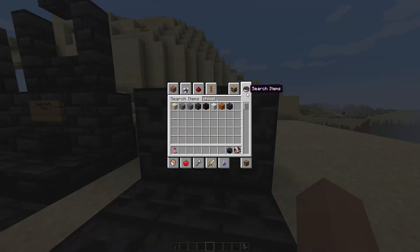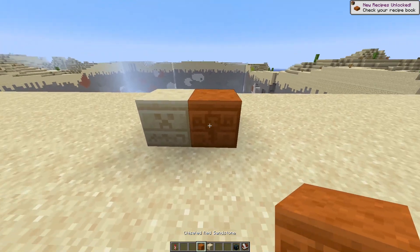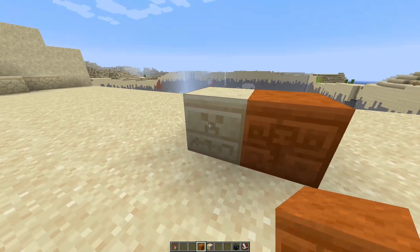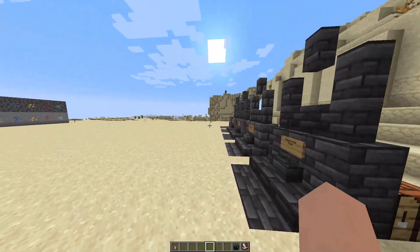I think the chiseled Deep Slate design is supposed to be the Warden, because you know all the other chiseled blocks have mob faces. Let's see — yeah, so this one is Enderman, that's a Creeper, and that's a Wither. That's what I meant. And Enderman.